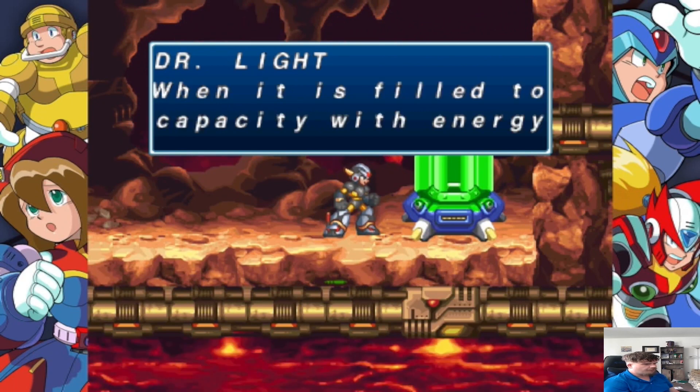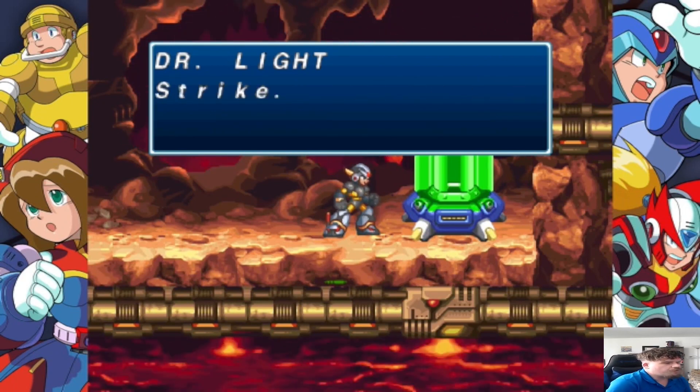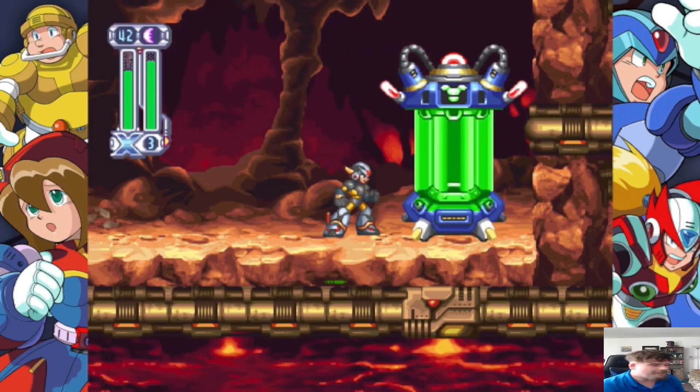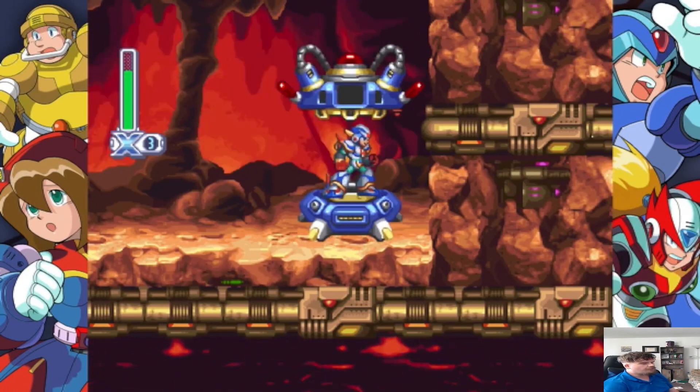It allows you to do a Nova Strike every now and then. If you do the... I didn't talk about this yet, but there is a code you can use to get the Ultimate Armor pretty much early on. You just gotta go to one of the Light Capsules to get it. It's pretty nice because you can just do Nova Strike whenever you want — makes the game super easy. But that's not what you get here.